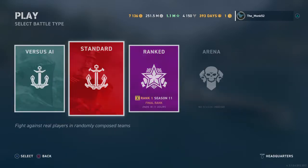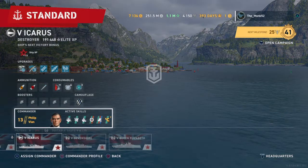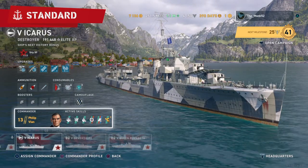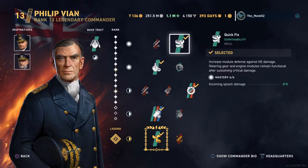And then last but not least, destroyers. Destroyers have two builds: they have a gunnery-focused build, and then they have a torpedo-focused build. So Philip Vian for the British is the gunnery-focused build. Quick fix helps your steering and your engine remain functional after being damaged or broken, so you can run about, you can gun down for longer.